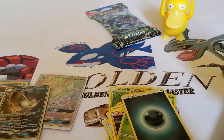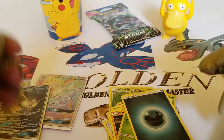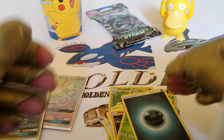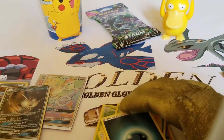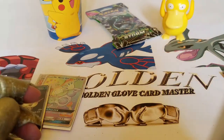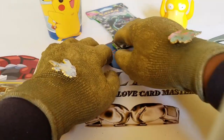And an Alolan Raticate GX card! Wow, can't believe this — a full art trainer Alicia card, a Mr. Mime hyper rare, and now an Alolan Raticate GX card. This is amazing. Definitely worth opening these packs today.